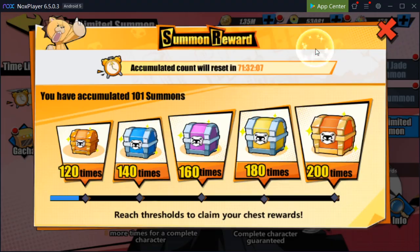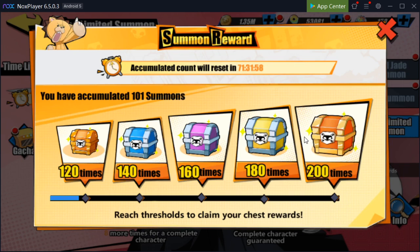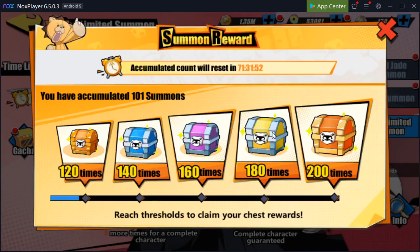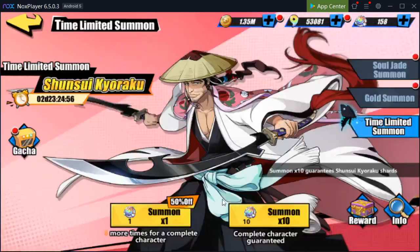Oh, it goes up to 200. Well, I did not know that — that's cool I guess. I'm pretty sure most people do not want Shunsui anyway; they just want him for the bonds. As of right now I'm not planning to work on him, I'm still thinking about it. So I'm just going to combine him and keep him for bonds for now, because I'm not sure if I'm going to put him in my team or not.